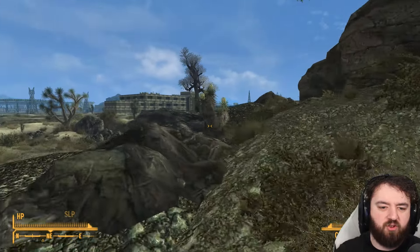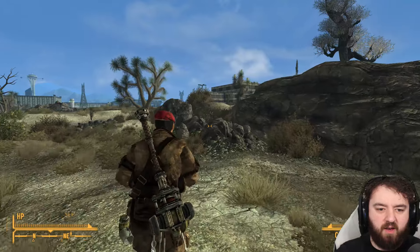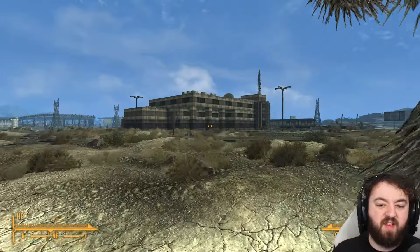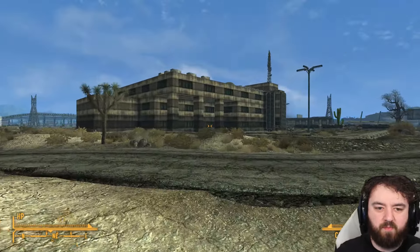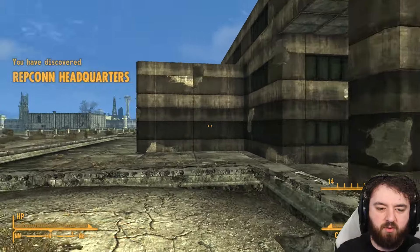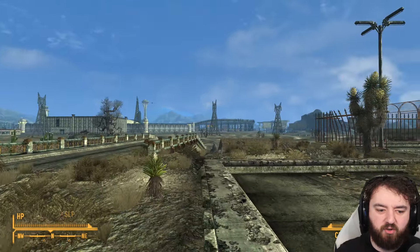We'll discover the REPCON headquarters and make our way towards the Fiends and the Gates of Camp McCarran. We're not wearing an NCR uniform, but I think I can probably talk my way through things. We want to do quests anyway — we don't want to go the easy route into New Vegas. Thankfully, most of the robots outside of the REPCON headquarters are friendly.